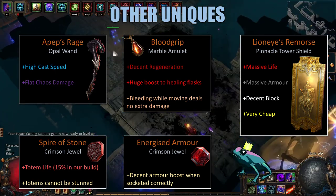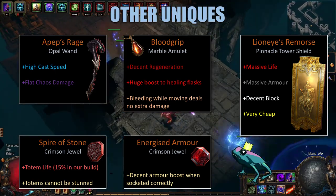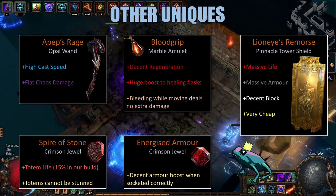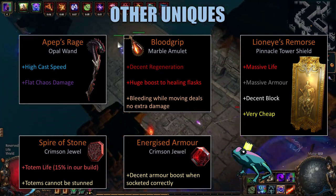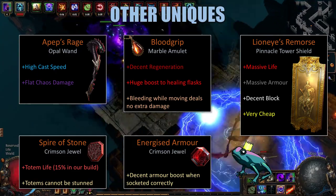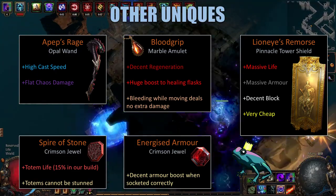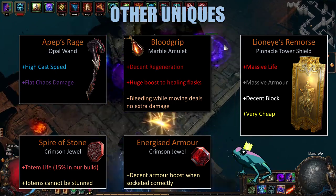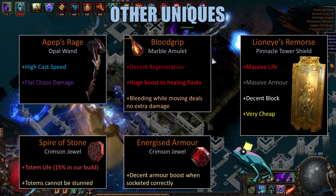Additionally, we use two unique jewels, one being Spire of Stone, which grants us totem life per allocated strength point in the radius. In our build, this equates to about 15% totem life. It also makes it so that totems can't be stunned, which is quite helpful if something's cycloning over your totems or hitting them a bunch.